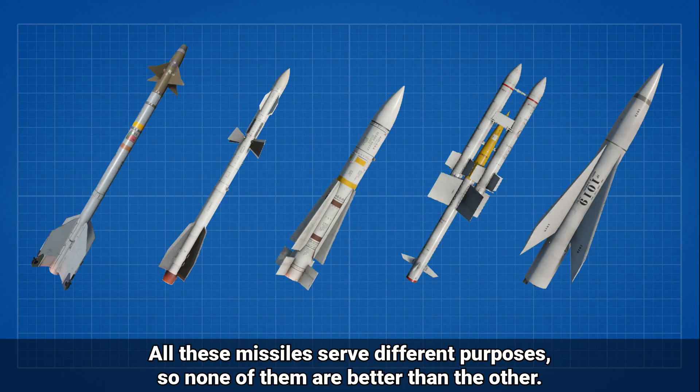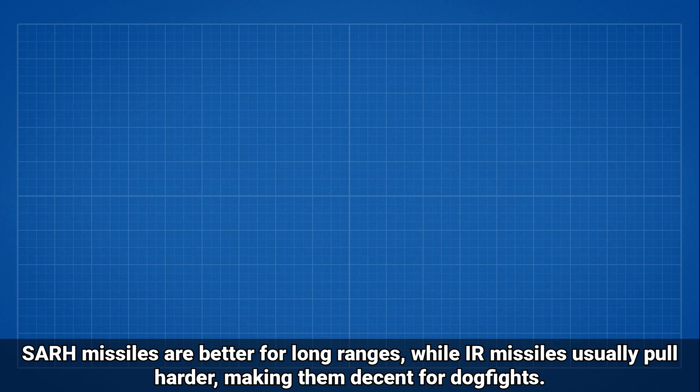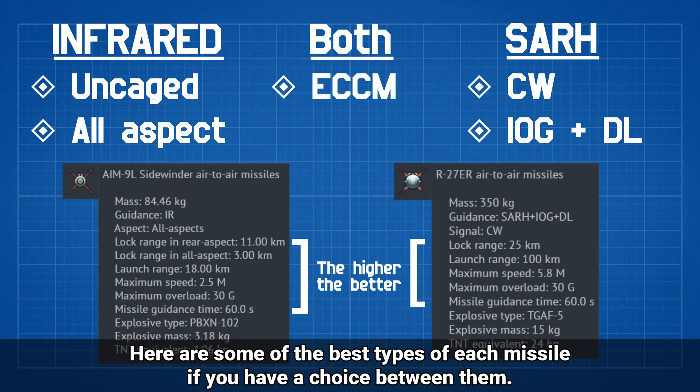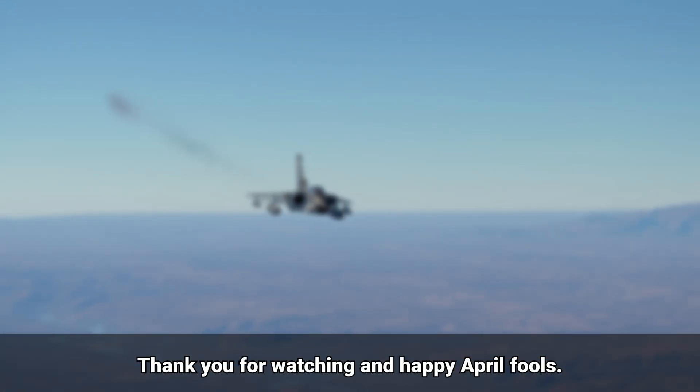And finally, the conclusion. All these missiles have different purposes, so none of them are strictly better than the others. Radar missiles are better for long ranges, while IR missiles usually pull harder, making them decent for dogfights. If you can, I'd suggest bringing both types into battle. Here are some of the best types of each missile if you have a choice between them. Thank you for watching and happy April Fools!